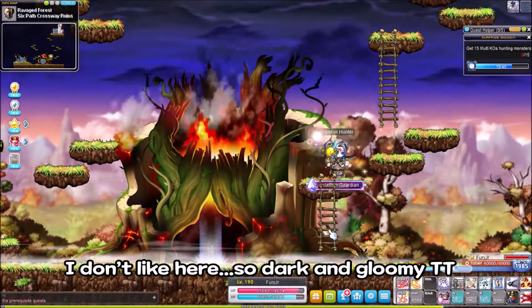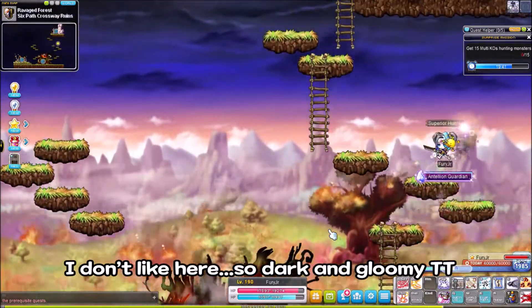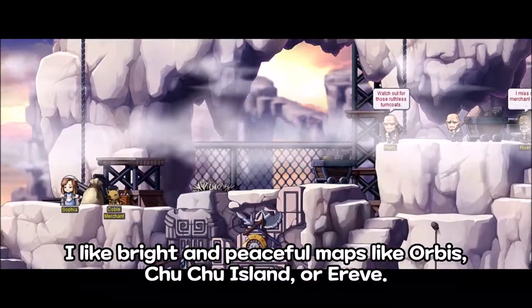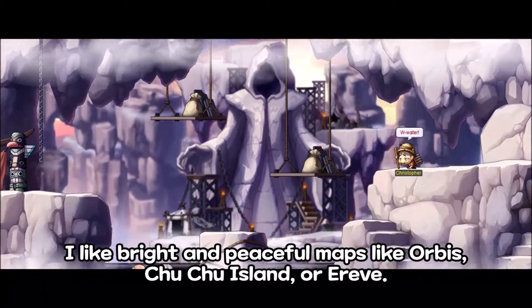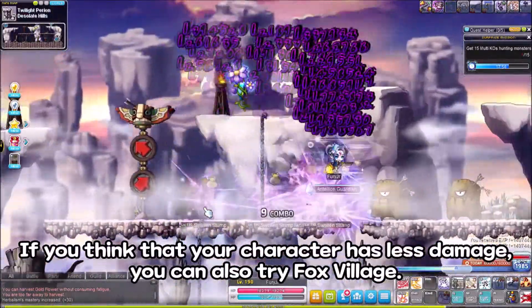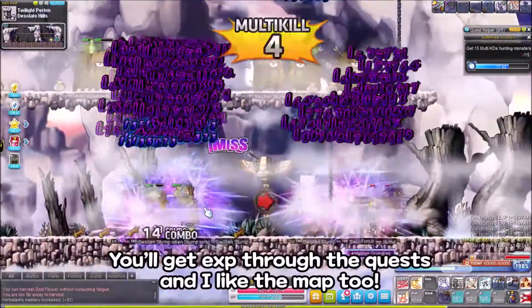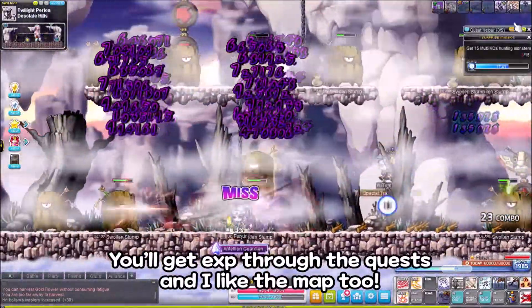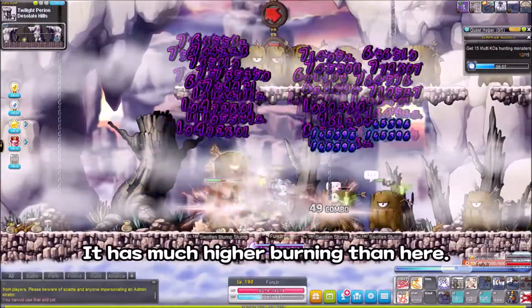Let's try out Twilight Perion. I don't like it — it's so dark and gloomy. I like bright and peaceful maps like Orbis, Chuchu Island, or Ariant. If you think your character has less damage, you can also try Fox Village. You get EXP through the cats and I like that map too. It has much higher burning than here.